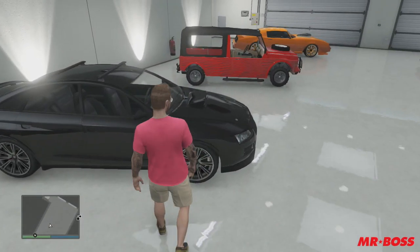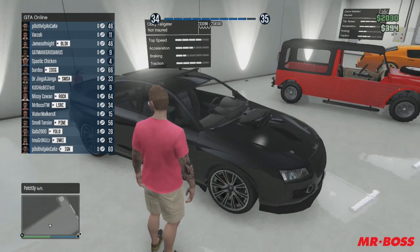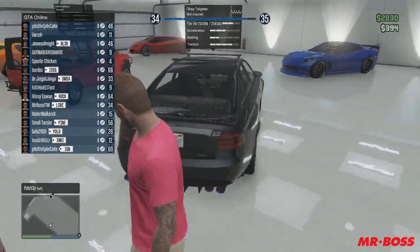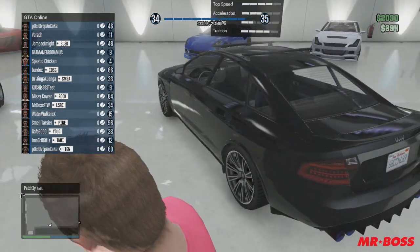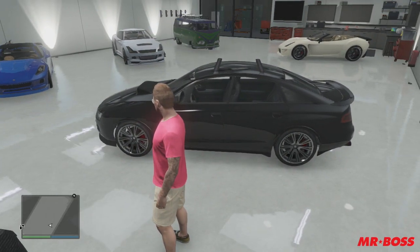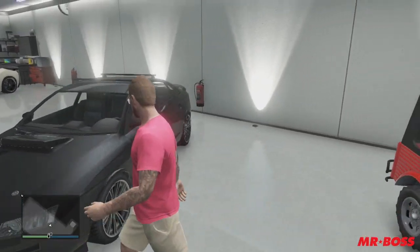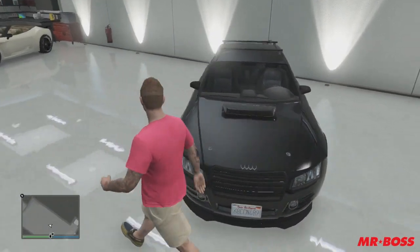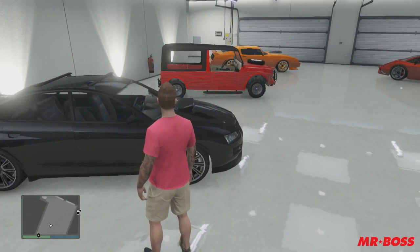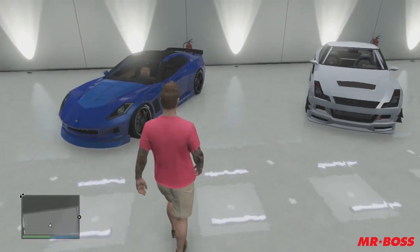This next one we're going to be looking at is Michael's Obey Tailgater. I haven't done a whole lot to this, because I don't ever really take it out. It's one of those things that's just there for sentimental value — it's Michael's car from the campaign. I didn't really change it up too much; Michael's car in the campaign is black, just like this black Obey Tailgater. I just added a few things to the hood and to the roof. That's about it. Pretty basic car, but one of my favorites.